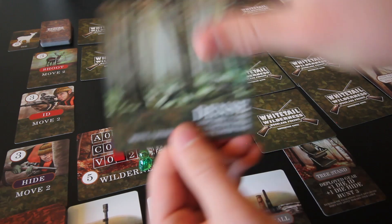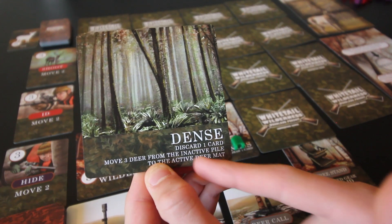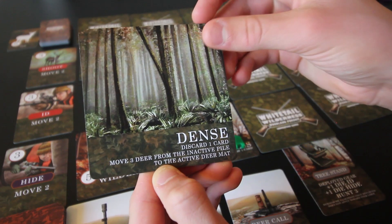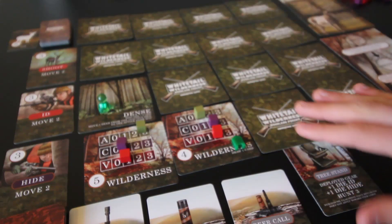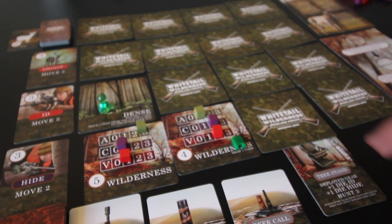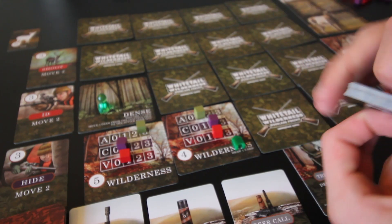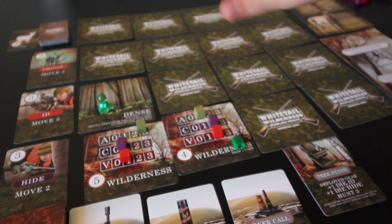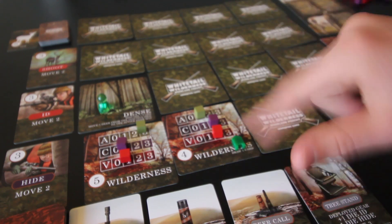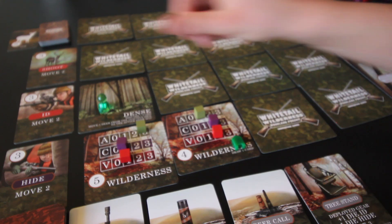This is a dense terrain card, which requires you to discard a card, and then you can move three deer from the inactive pile to the active deer mat. I actually have no cards to discard, so I get out of that for free. Then we take three deer from the inactive pile and place them in the active pile — now we have a bunch of deer available to hunt anywhere.